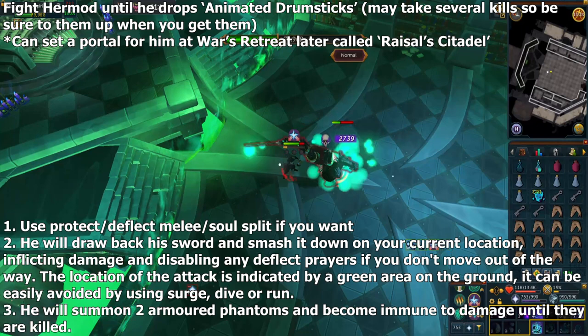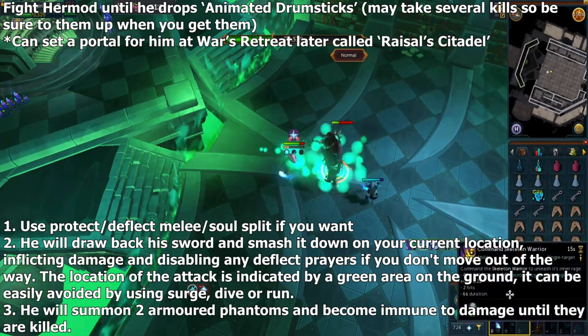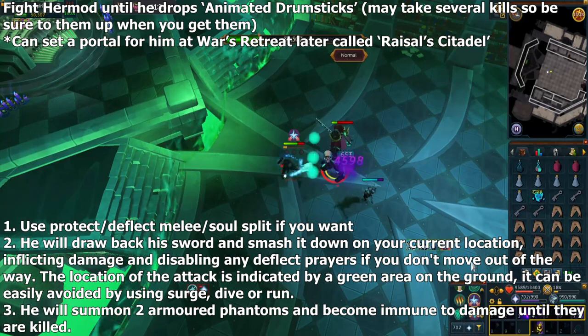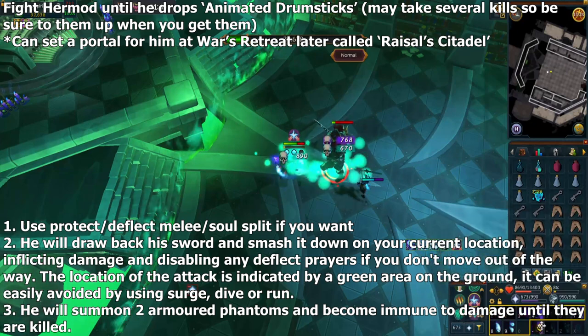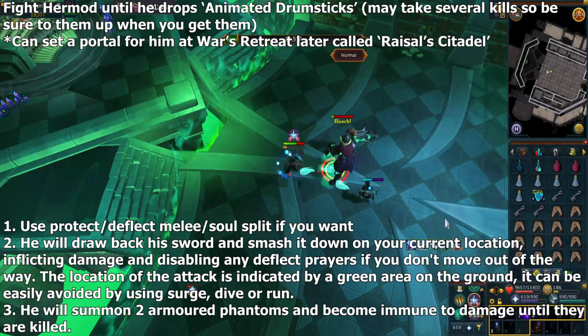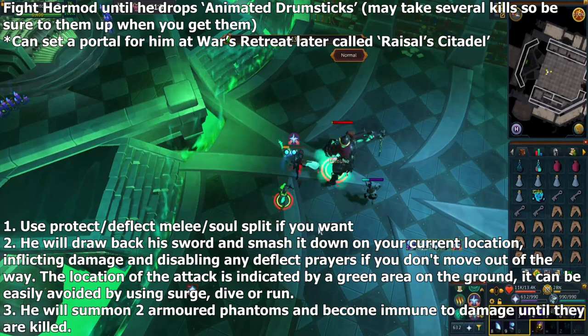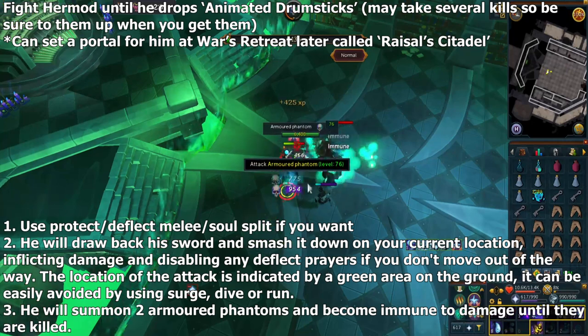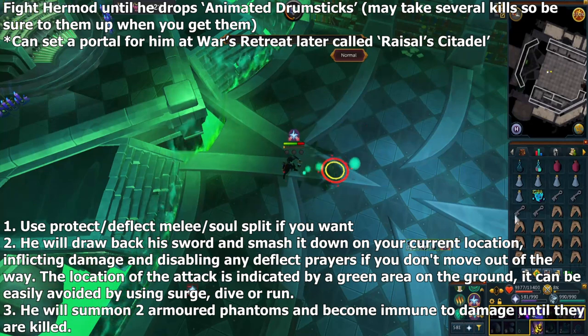You're looking to get an item called Animated Drumsticks. It's guaranteed you get this within a certain number of kills — I'm not sure what that number is, but it only took me two kills, so it shouldn't take long. Also note that you will not receive any further harmonic plate drops until this quest is done, so it's definitely in your best interest to finish this. If you need to resupply, you can set up a portal at Wars Retreat — the place is called Razel's Citadel. Keep killing Hermod until you get the Animated Drumsticks, and be sure to pick those up.